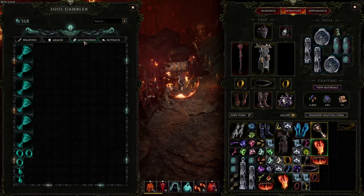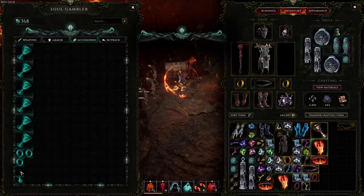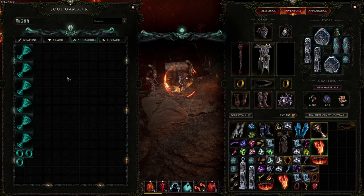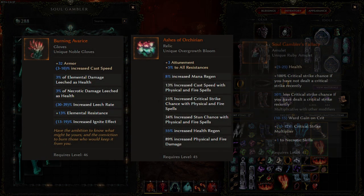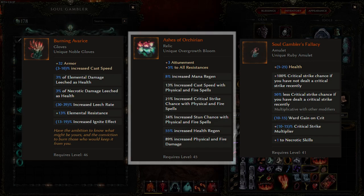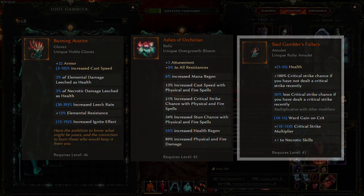Once the boss is defeated you will get access to the Soul Gambler, and as mentioned earlier, you can purchase items using the soul embers you got during your run for different kinds of rewards. The Soul Gambler has exclusive uniques not locked behind any tier restrictions: a pair of gloves called Burning Everice, a relic called Ashes of Orcian, and a unique amulet called Soul Gambler's Fallacy.